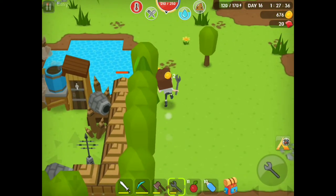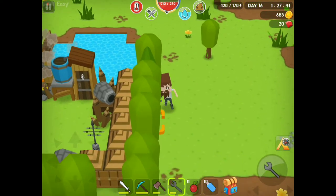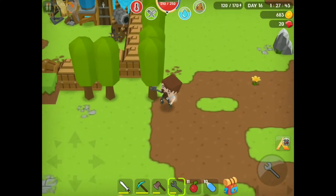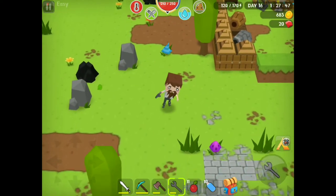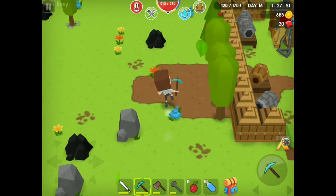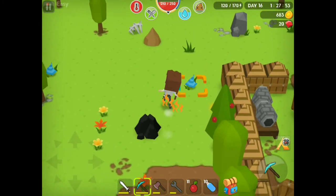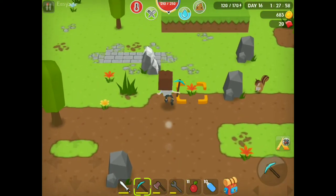Wait — there were, like, bugs floating around that tree. Can your trees just get, like, diseased and then... poof? Interesting mechanic. So we may just have to chop down these trees then, if they're just gonna die.